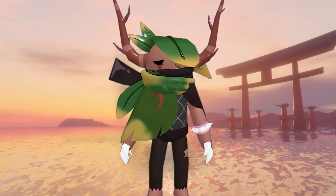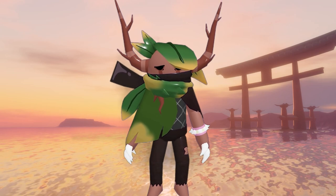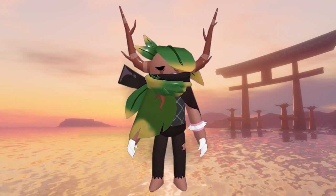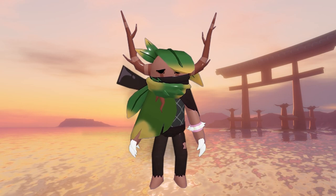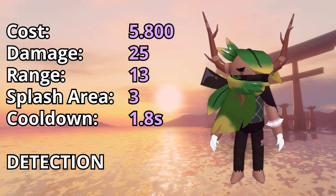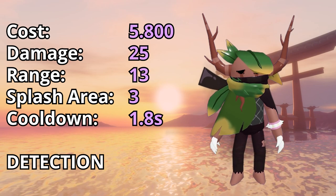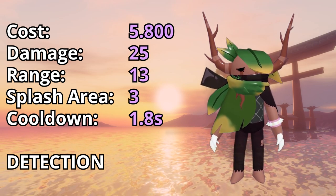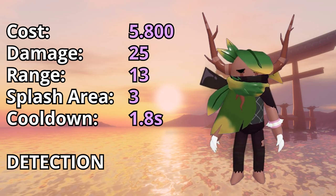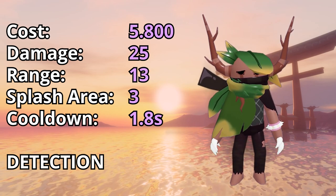Level 5 looks amazing — the crying eye is amazing, the scarves are super cool. I absolutely love that he got the green back on his clothes because it felt kind of missing on previous levels. To place down a level 5 will cost you 5800 mana. Its damage will be a whopping 25 with a range of 13. Its splash area stays at 3, but the cooldown goes down to 1.8, and of course he still keeps detection.